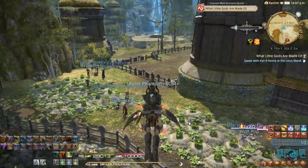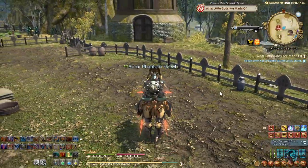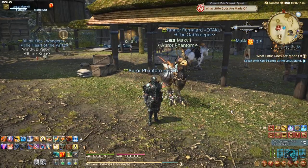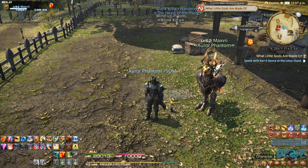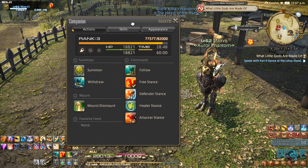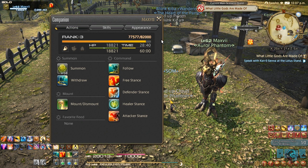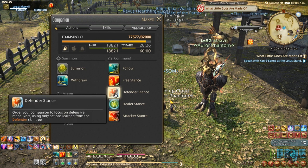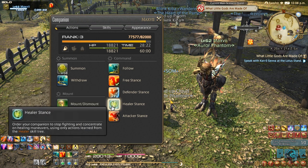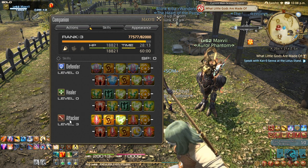We go back, talk with the NPC, and complete the mission. Now your Chocobo will be able to walk and fight with you in missions. Since he's your combat companion now, he has his own page under 'Companion' — he has his own HP system, XP system, and rank. You can also assign him a stance: Defender, Healer, or Attacker.